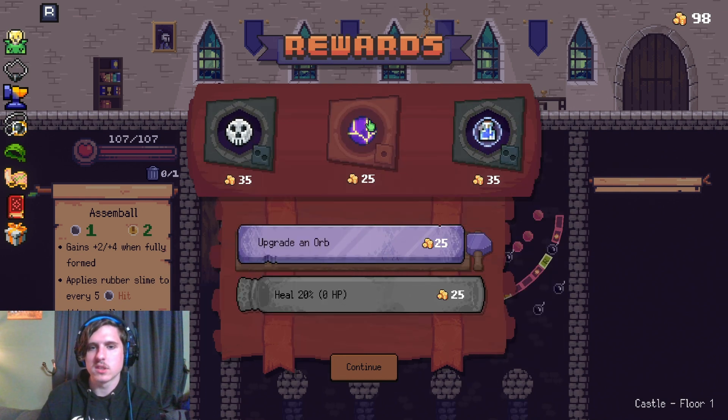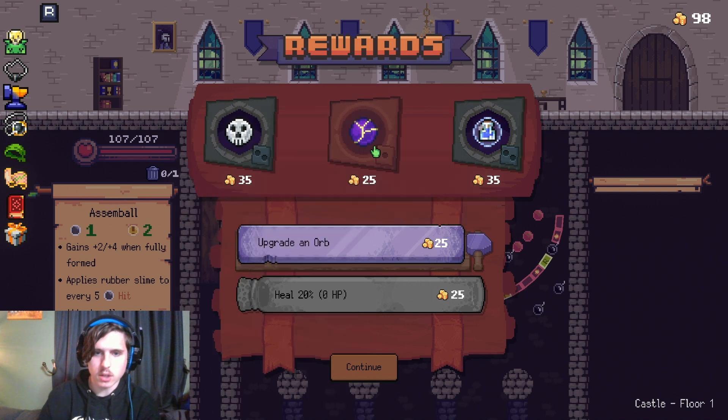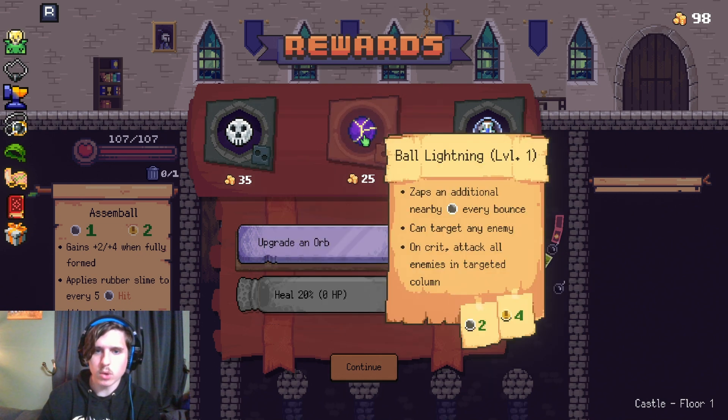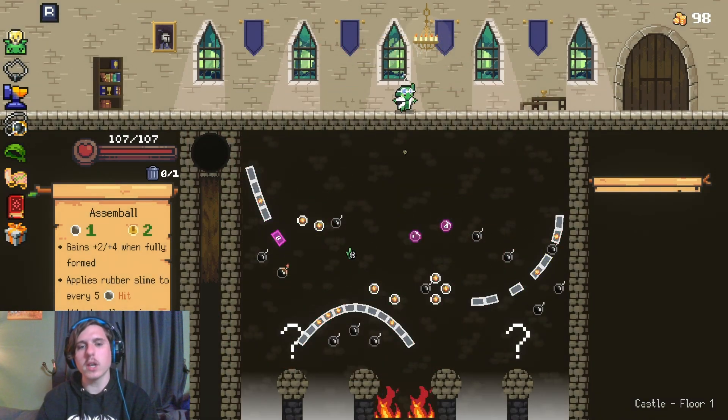Morbid orb. Applies damage reduction slime to every 13. Each damage reduction slime on the board reduces incoming damage by one. Damage reduction slime melts off the start of each shot. Interesting. Morbid is really cool. I think we're just going to save here, though, because I want to get to the shop.